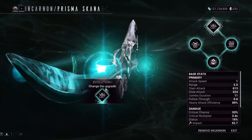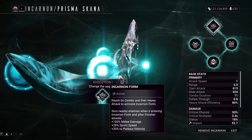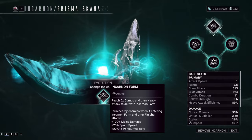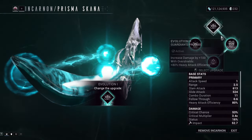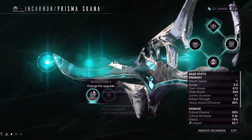Evolution one adds 100 melee damage, 20 speed, and 20 parkour velocity. It's like a Praedos — it helps with bullet jumping and stuff. You don't really have any other choice for that one.